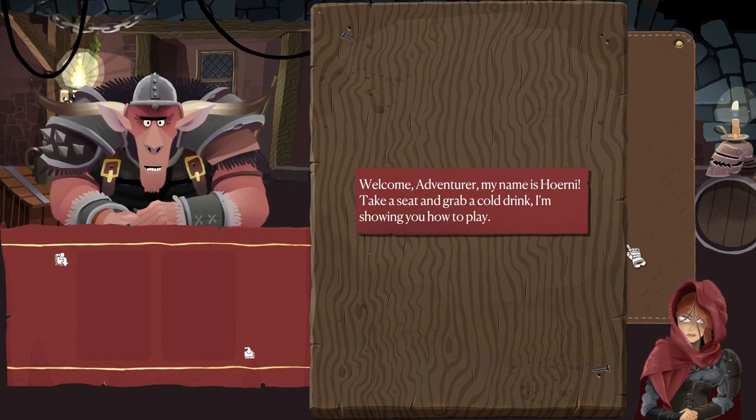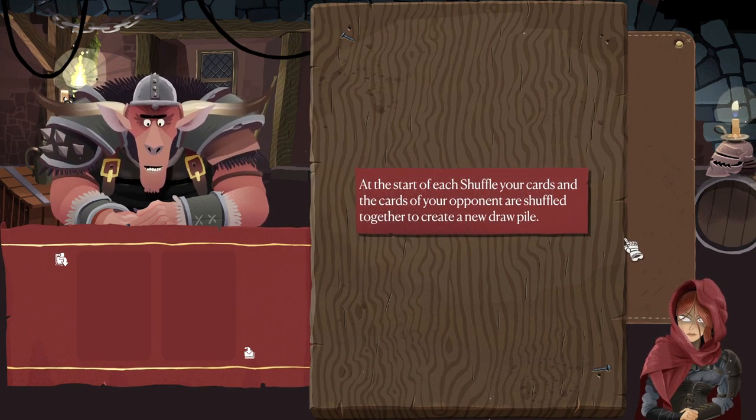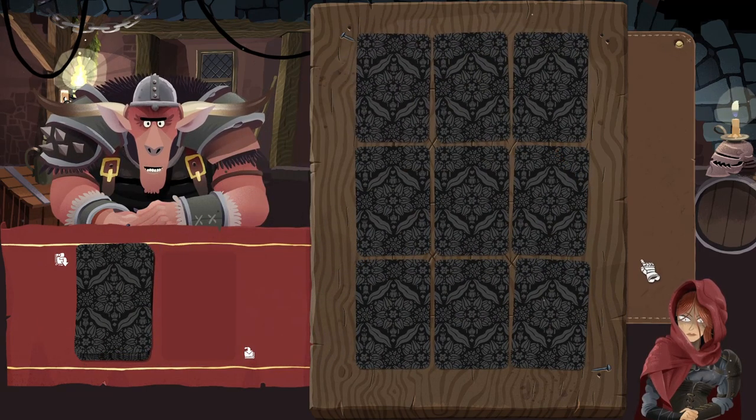Take a seat and grab a cold drink, I'm showing you how to play. The goal of each game is to play through the deck three times and reach the exit card of the tavern at the end of the third shuffle. A full adventure consists of completing five taverns with increasing difficulty and challenges. At the start of each shuffle, your cards and the cards of your opponents are shuffled together to create a new draw pile. Each turn, up to nine cards are dealt from the draw pile onto the game board.